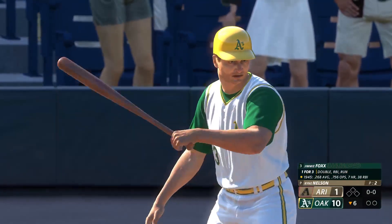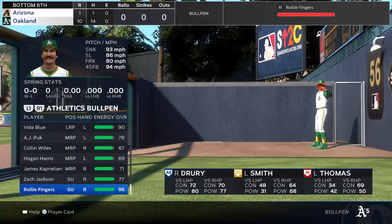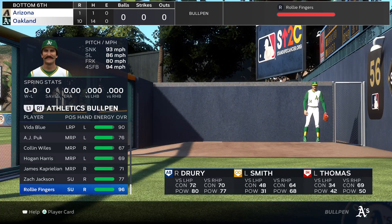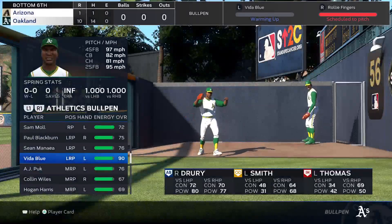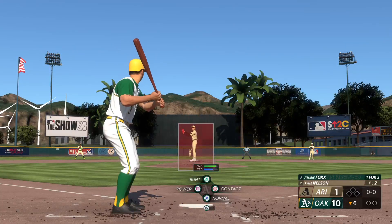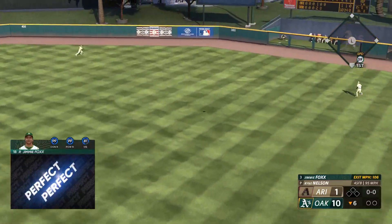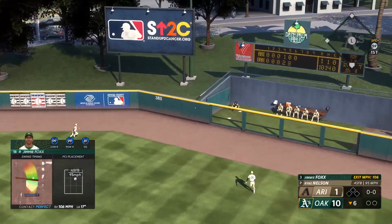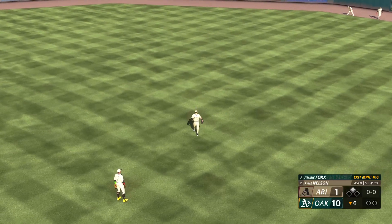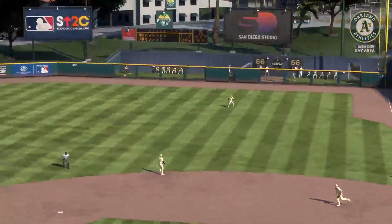Back here at the ballpark — the batter now: Jimmy Fox, the first baseman. Here comes a pitch — out towards right center, that's well struck, that's down, one hop off the wall. In safely with a double — his second of the day. Seems like he got it middle of the plate, jumped all over it, absolutely smoked that ball.